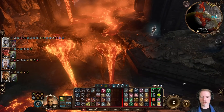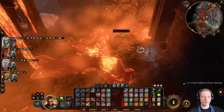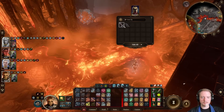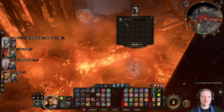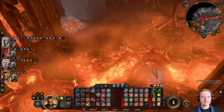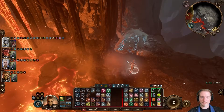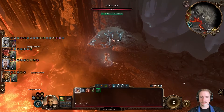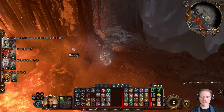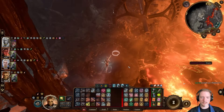I'll probably have just Lae'zel go through this area just so everyone else doesn't have to jump over the lava, which is comparatively easy given her high jumping ability. Convection, schmanvection, am I right? I don't know much about mining, but apparently the way it works is you just take a stick or whatever and you just beat the ground, and then suddenly a chunk of ore comes out as you have thousands of tons of rock rain down all around you.